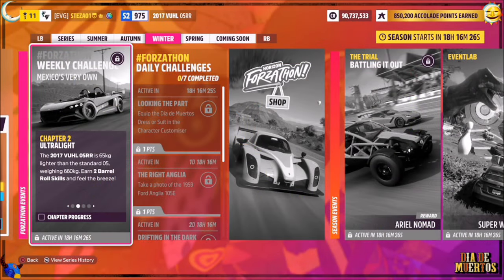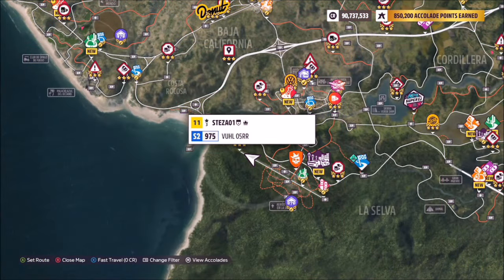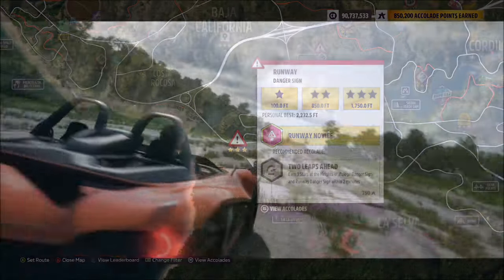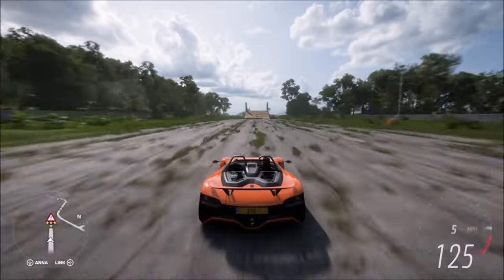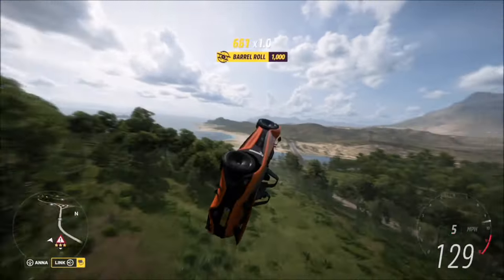The first challenge wants you to earn two barrel roll skills, which is actually pretty easy. To do this, I went over to the old abandoned airfield and hit the runway danger sign. I could have created a specific blueprint or event lab for this, but I chose to use the standard danger sign as it's a lot easier.